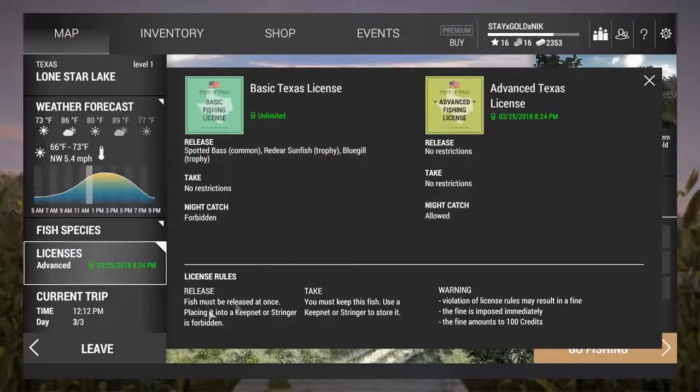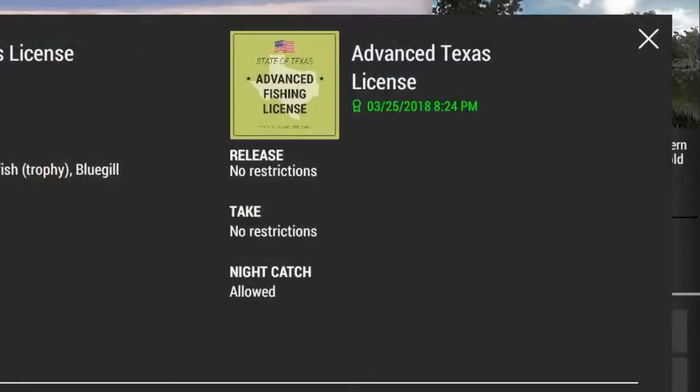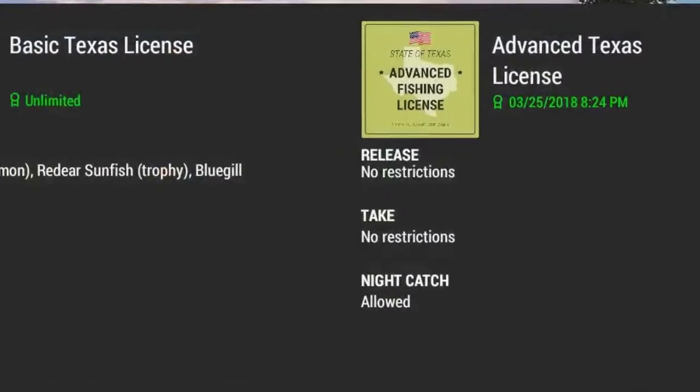You're going to want to spend about $200 on at least a one-day license. Because even if you don't feel like it's worth $200 to get the advanced license, you're going to make that money back in about two fish. Two fish for one license — that's a great deal. And if you don't get the license, you're going to end up paying $100 for each bass you take out of the water.